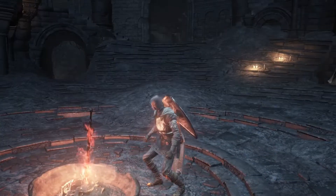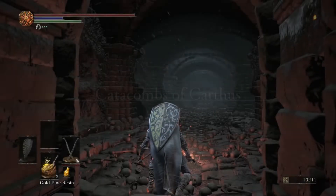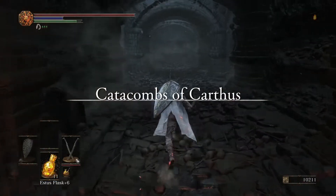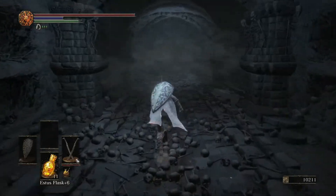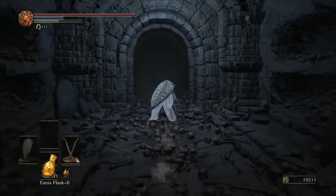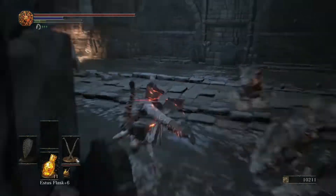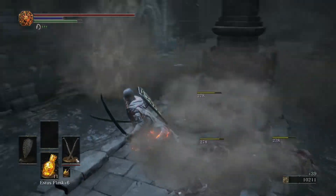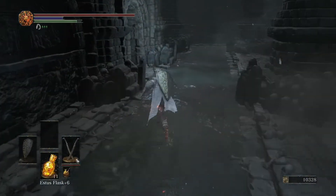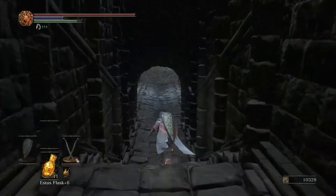Teleport to the Catacombs of Carthus. We have Anri to talk to about Horace being missing. And we also have the boss itself, which is Highlord Wolnir. As I mentioned previously, this boulder does not catch up to you if you run as fast as possible. Dodge over here, wait for the rats to get crushed, make your way to the left where we fought Sulyvahn. We opened up a shortcut last time around.